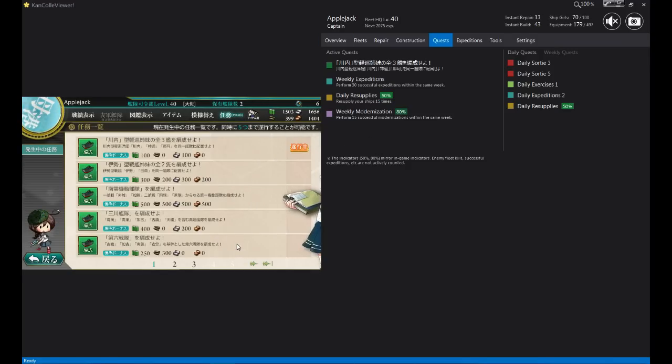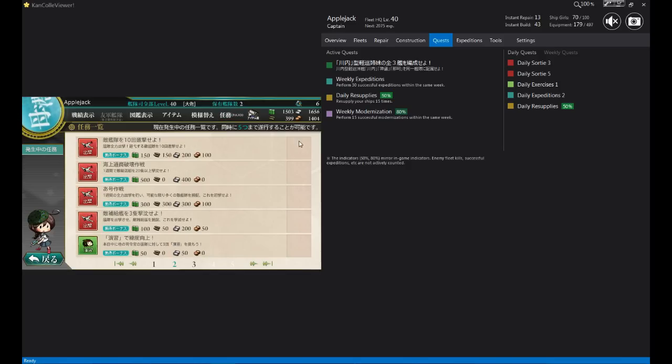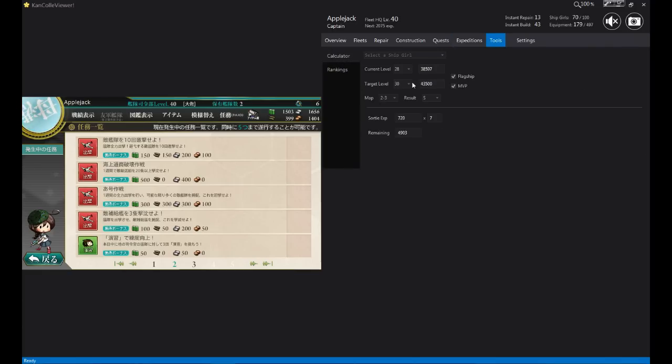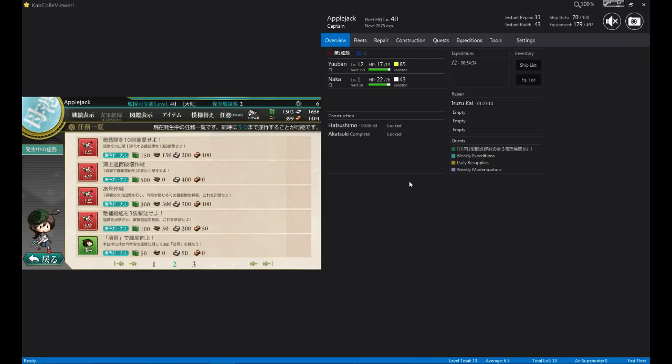It also translates your quests. You notice here quests are translated, and all you have to do is click on them. There's one quest that's not translated though, which is 'collect all three Sendai-type ships.' I'm telling you now so you'll know for future reference. If you ever want to see what a quest means you just click on it and read right here — so this is 'defeat 10 enemy fleets,' stuff like that. It also keeps track of your expeditions, which I'll cover in a future video. It's also got tools to calculate how many times you have to grind a map to reach your target level.